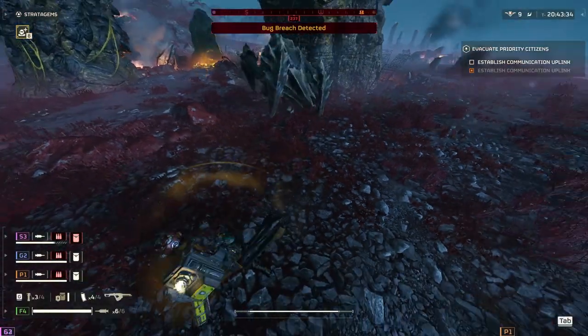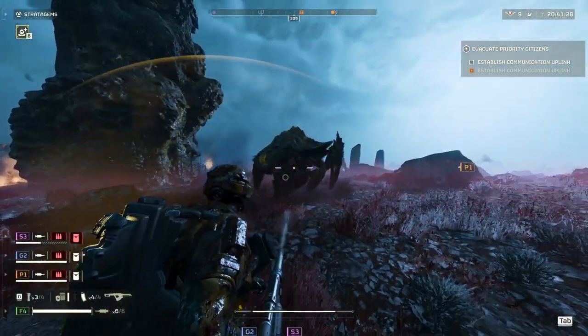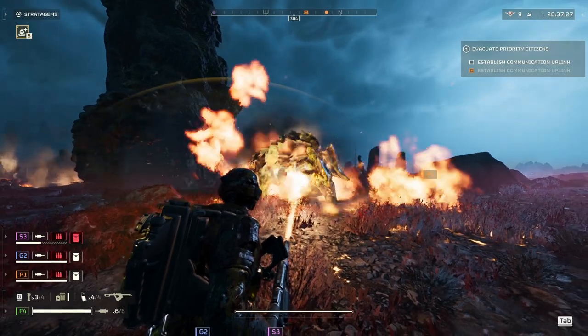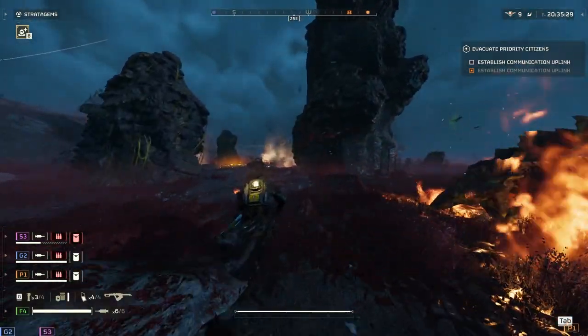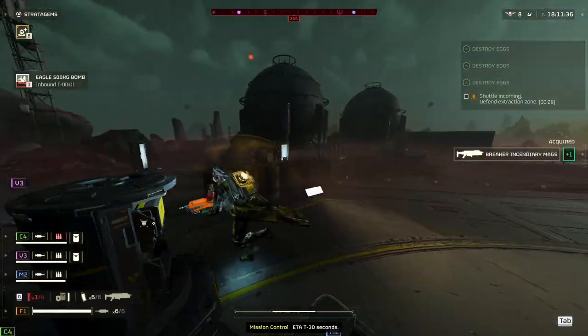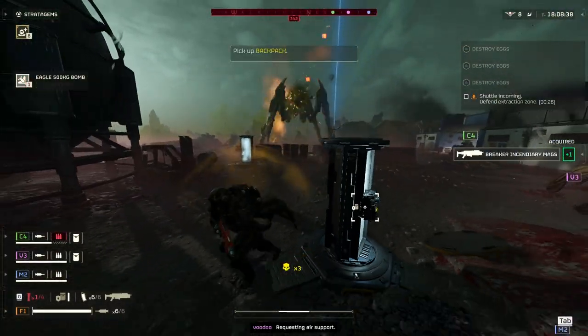Especially for the Terminid side, it basically stuns every heavy. Bile Titans? Don't worry. Just throw a 500kg and then stun them. Easy kill.